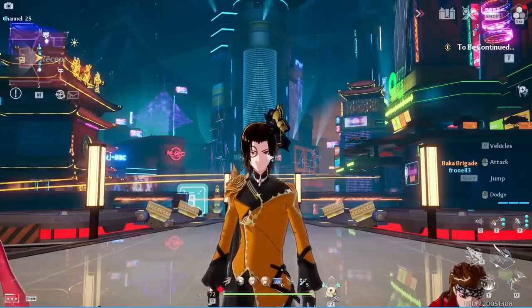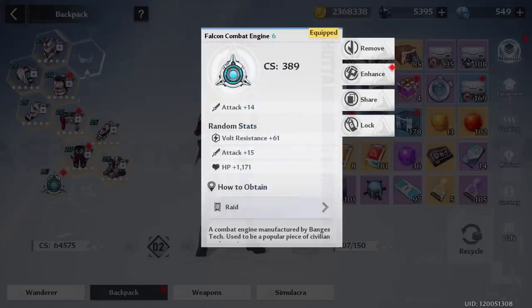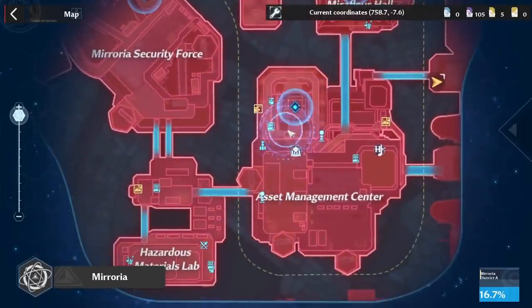The next thing to talk about is the new gear — the combat engine. Combat engine is a new slot and is the only new equipment piece we're getting in 2.0 for global, and it won't be until around 2.1 before we see something else. It's going to have powerful attack boosts as well as elemental percents if you get the rare varieties. For a starter one, head to the Asset Management Center — there is a little bench, and if you touch the shining object next to it, you'll get a free blue combat engine to get started, which you can upgrade to increase your combat score and power level.